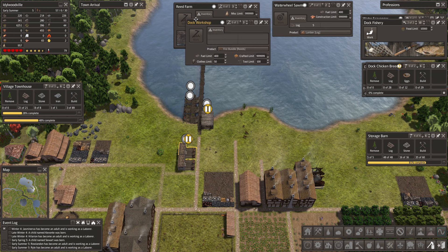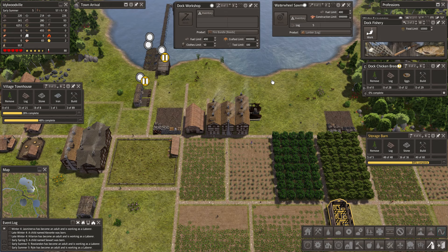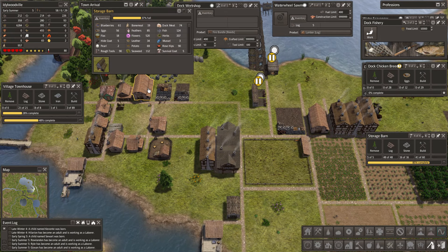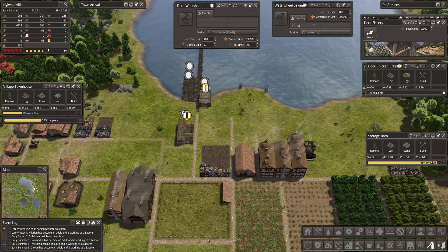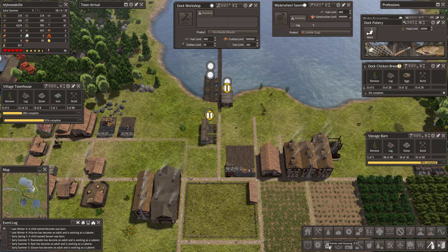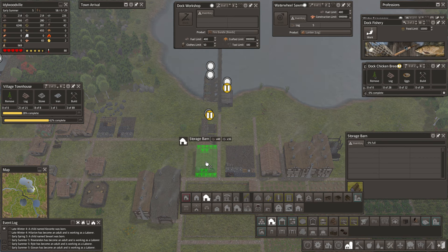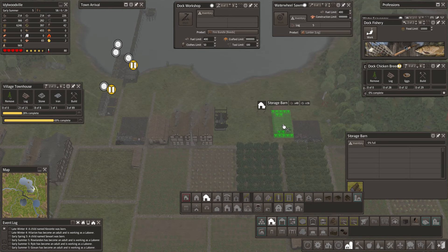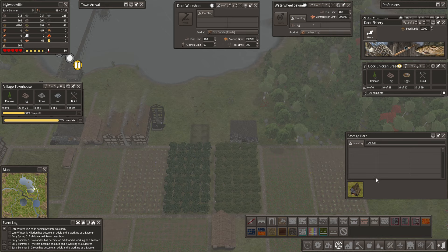So what do we have? Another dock workshop — let's turn that off for a minute. Where's this barn going in? Over here by our crops. This barn is about 36% full, this barn is about 38% full, so you may want to think about getting another barn in. Maybe even over here near this one. Let's get another storage barn in right here, and then we'll eventually extend. That one's done — perfect. This road will get extended straight up eventually.